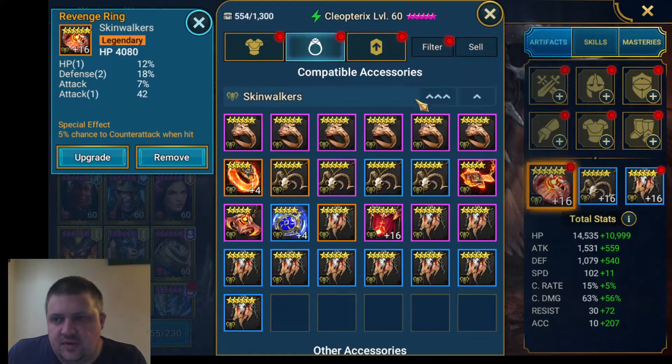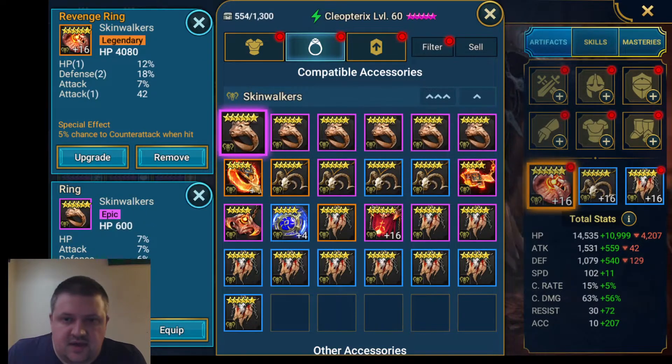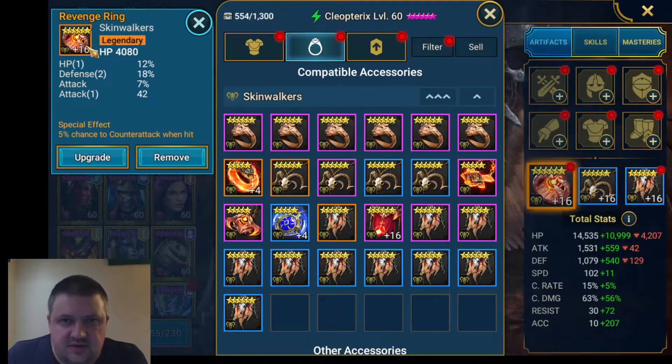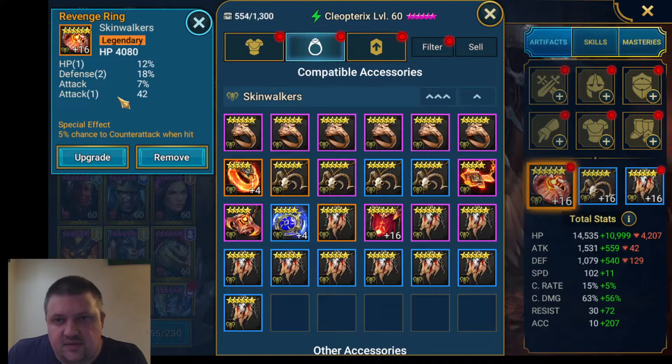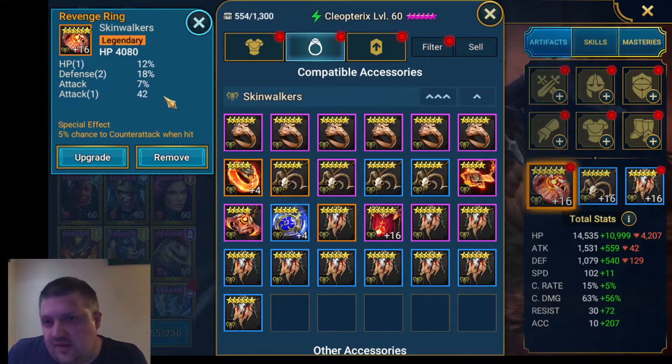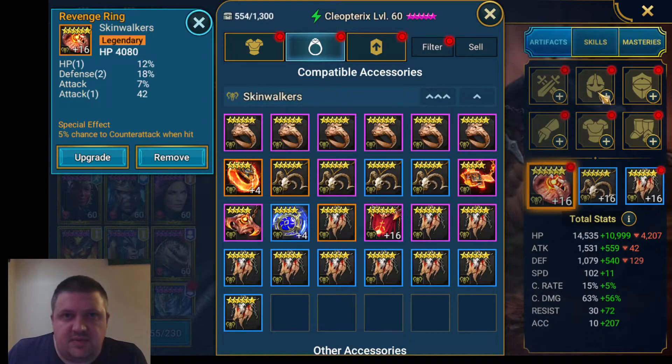Sometimes you want to get your HP high enough so you don't have to have an HP percent chest, which is what we're going to try to do here. I don't actually have an attack ring, so I have the option of using HP rings. I got this nice one recently — it has a 5% chance to counter attack, probably won't have much effect, but it has the three main stats you want: attack percentage, defense percentage, HP percentage on our legendary ring. It's kept my health up to 25,000, but 35,000 is about where we want it.